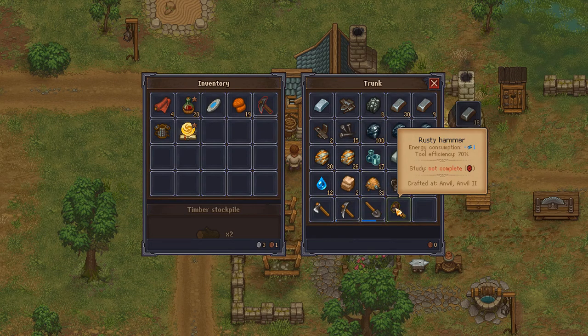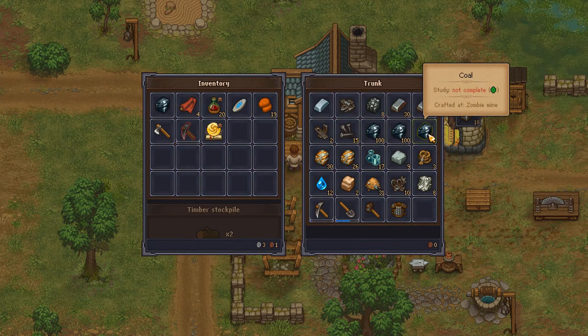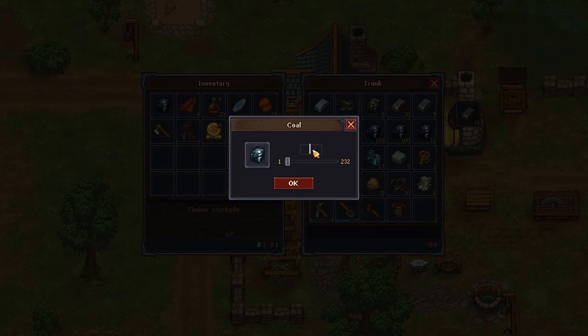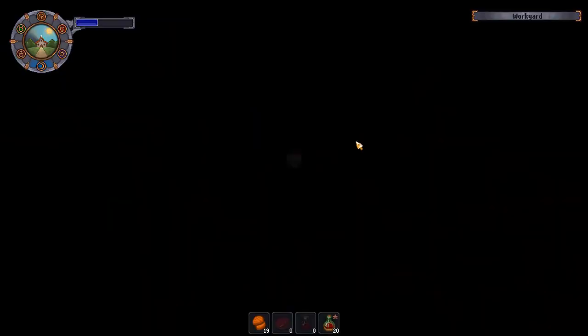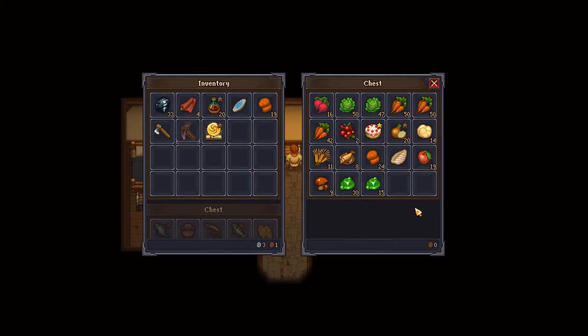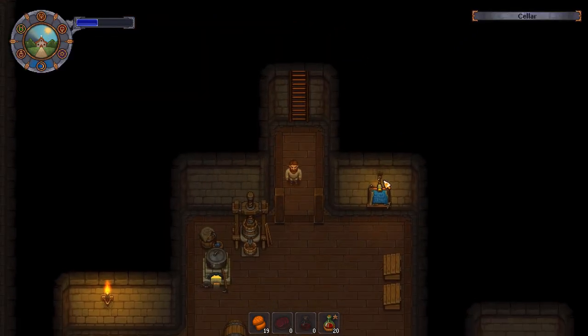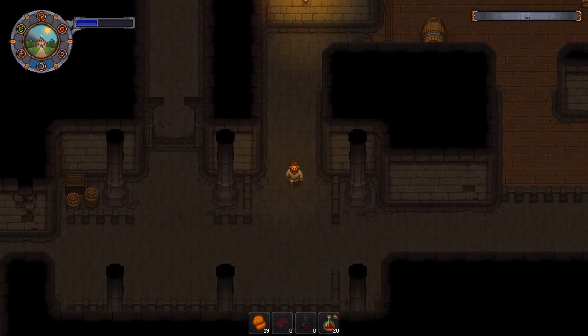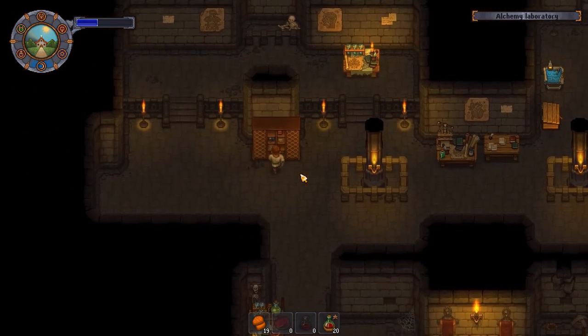We can sell a pickaxe and any tools that we've researched. Axe one we can sell — and is that literally it? Apparently not more than that. We'll sell pickaxe one and axe one. I'll also grab 32 coal. We're going to make a trip to town and sell things and buy things. I do have some burial certificates. I'm going to need to go sell things in order to get the money to buy the bees. Having more money never killed anybody.